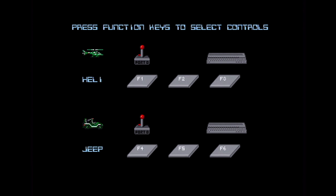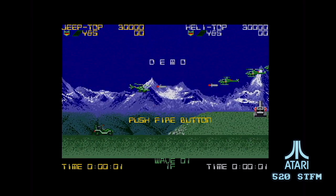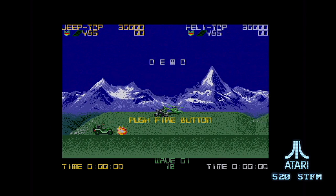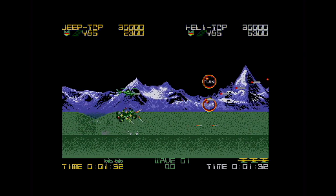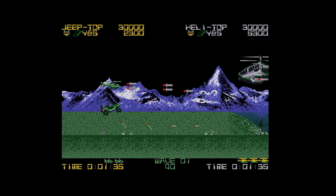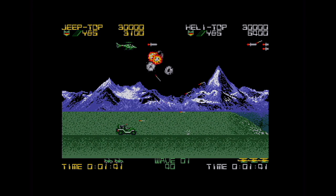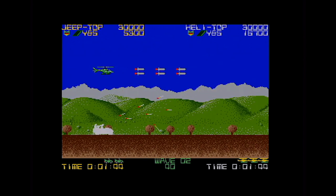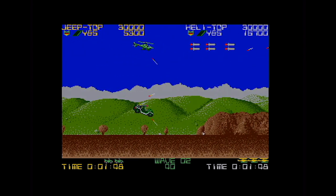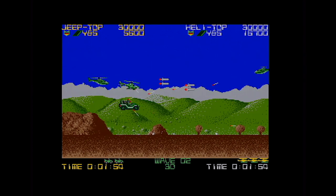Over to the ST, where oddly you can select to control both vehicles at once — when we come to the Amiga you'll see you can't do that. There's a nice bit of speed on the ST. We've got twin power and we kill the Goose, which is an armoured plane. The end-of-level baddie on the ST is actually slightly smaller than the Spectrum and Amstrad versions, though probably bigger in pixels. The ST version is speedy, though it sounds a bit weak by comparison.